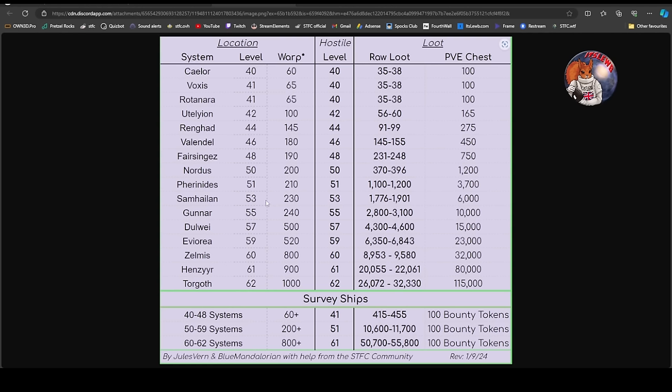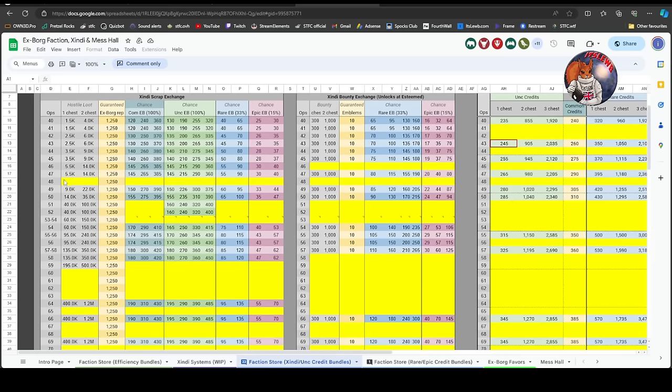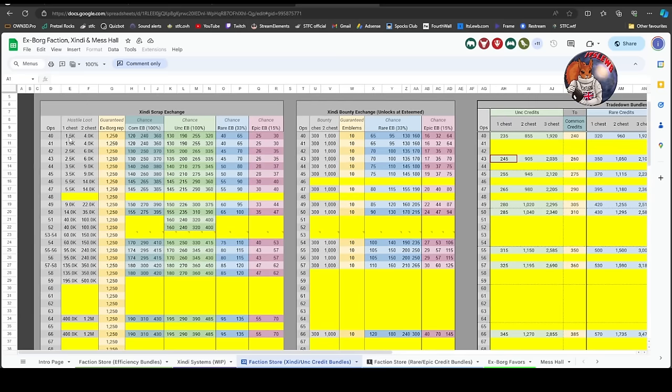The chart also shows refinery costs, though it's not yet completed. We're missing ops 48 and a few levels in the 60s - if anyone can provide data, please use the data collection channel on our Discord. For the level 40s, one chest cost stays relatively low at around 1,500 to 3,500 Zindi scraps depending on tier.